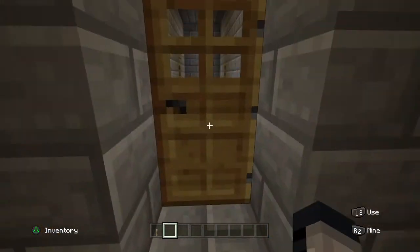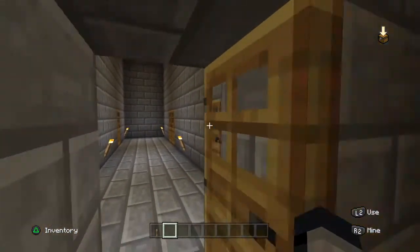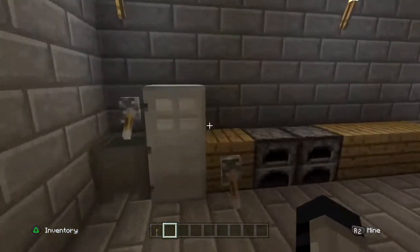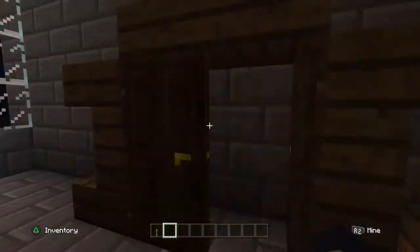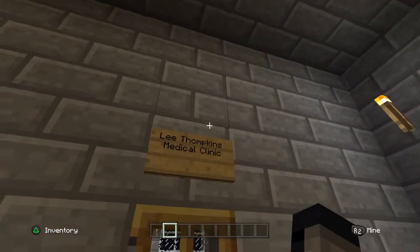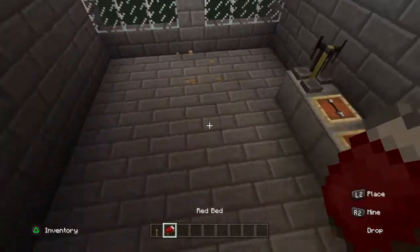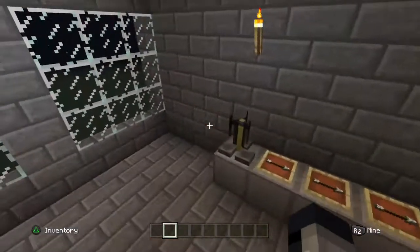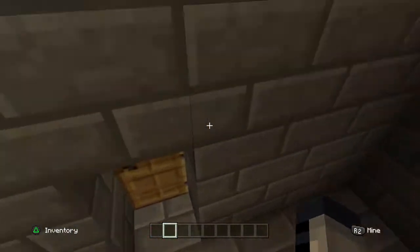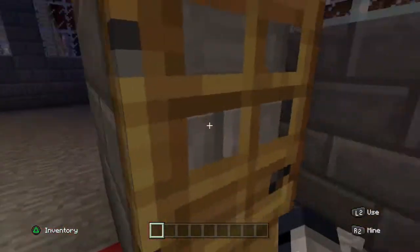Up here on the second floor, here we have 'Taken by Leslie Tompkins.' We've got her kitchen, her bed, and her closet — pretty big closet. And we have Lee Tompkins' medical clinic. We've got a little bed for the patient, some brewing stands for medicine, and some syringes here for anesthetic or similar.